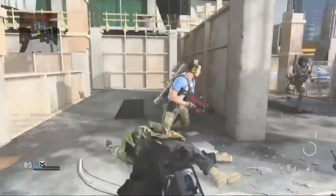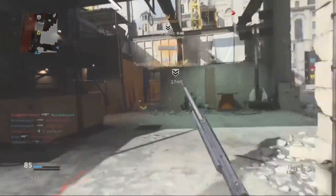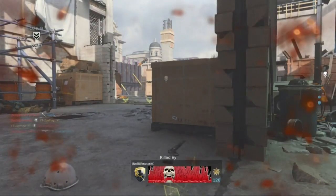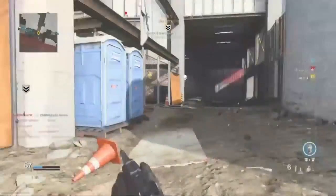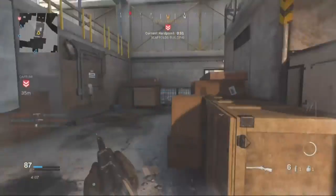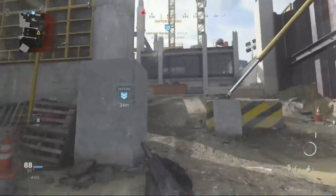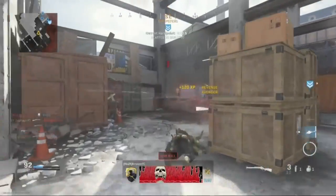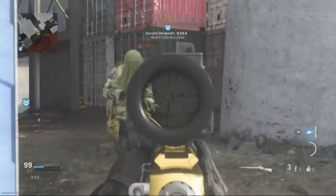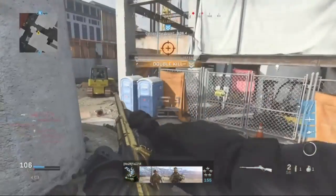There's no perk or attachment I know of that improves sprint-to-ADS speed with snipers — I know Sleight of Hand works for SMGs and assault rifles, but not snipers. So tip number two: don't sprint around corners. If you have a controller that you can remap, I've mapped jump to X so I can jump around corners while aiming, which gets you a lot more kills.